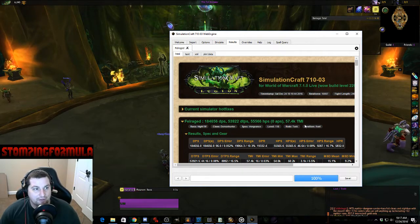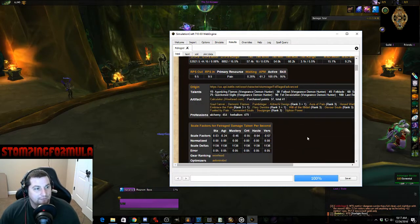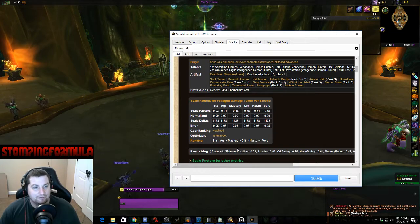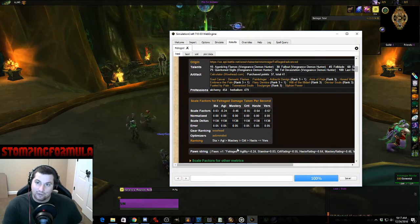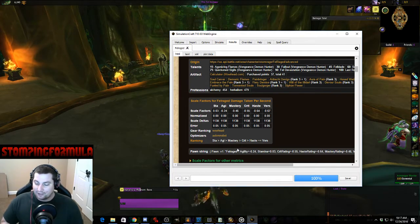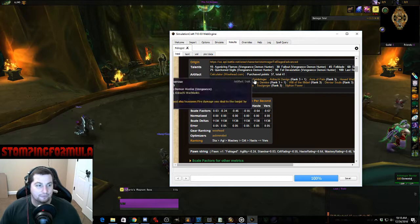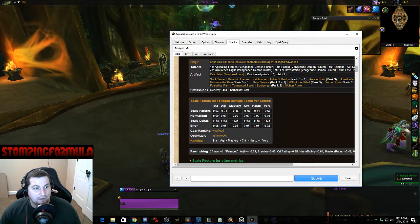The TMI index is the amount of damage you take compared to the amount of damage you can heal back. Scrolling down it's going to give you your very first set of stat weights — the one SimCraft has generated based on your gear. Not based on what Icy Veins says, not what everything else says if you were naked. For damage taken per second, my Stamina is 0.03, Agility is negative 0.24.